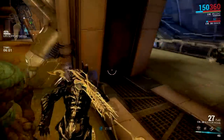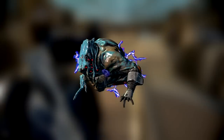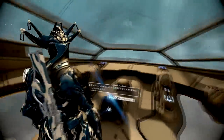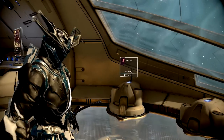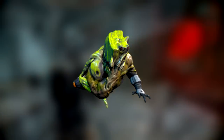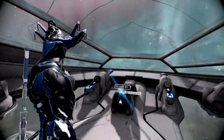Coming in at number three, we have the Infested Electric Crawler. These guys are part of the infested crew and shoot electricity out of the front of their bodies. They're really easy to kill and have a pretty low spawn level. You can do any infested defense or survival mission to farm them. Also in the infested category, the Nauseous Crawler is another source - you can get the Serration mod from both the Nauseous Crawler and the Electric Crawler.